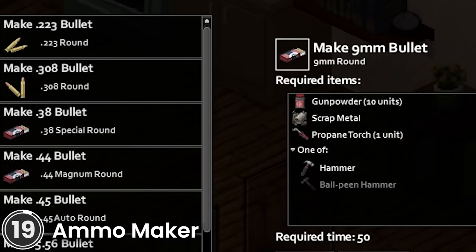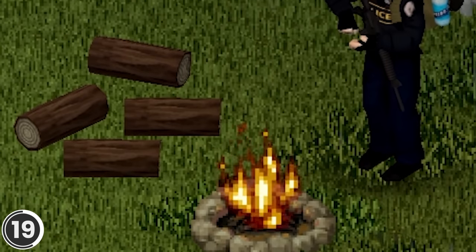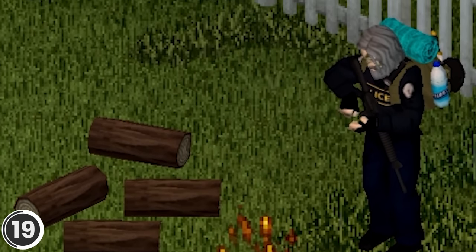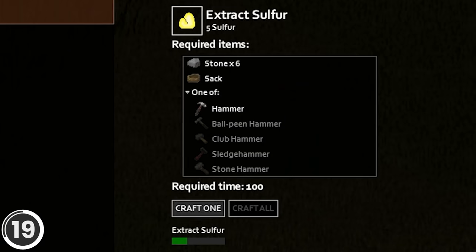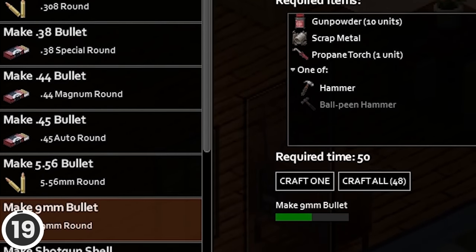Ammo Maker. This mod adds raw materials and recipes to produce your own ammunition from scratch. You can make charcoal from blocks or tree branches, recycle metal or plastic, extract sulfur and make gunpowder. Be sure to check the crafting tab for all the recipes.